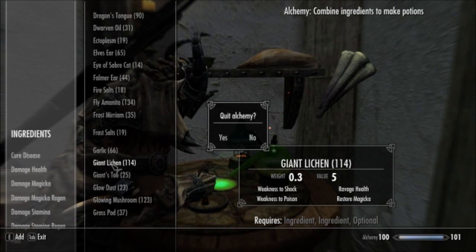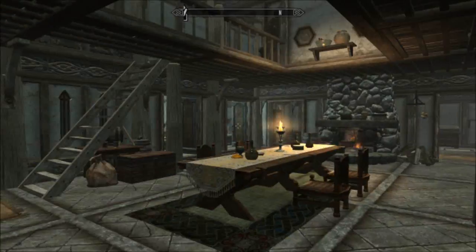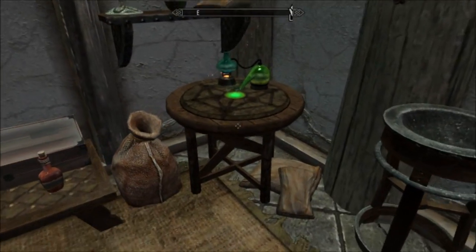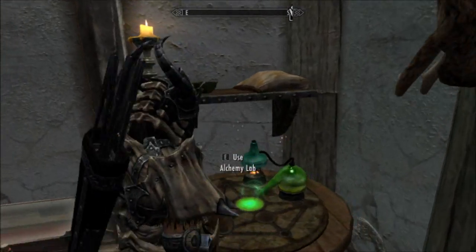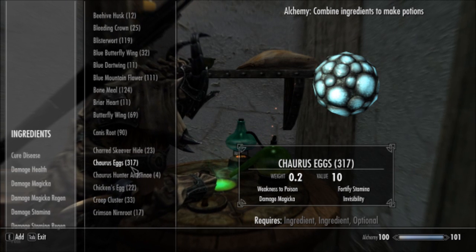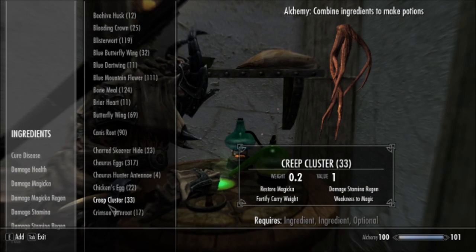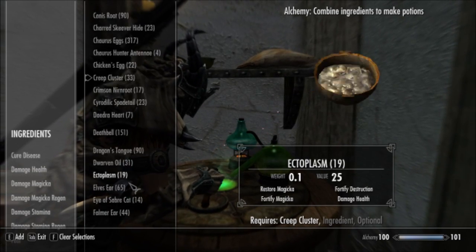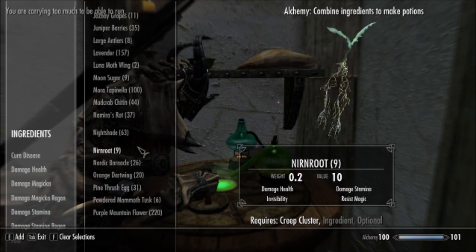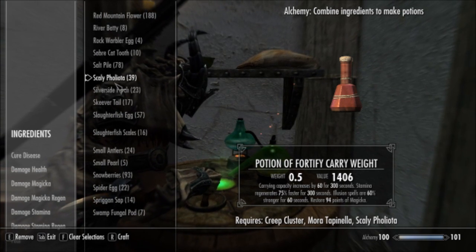If you have the Hearthfire DLC and you have a nice little garden, like I do out here — and I'm overweight because I have a thousand pounds of ingredients on me — if you have a nice little garden, what I found through a little bit of experiment and research is that if you combine these three ingredients: Creep Cluster, Mora Tapanela, and Scalyfoliota — and all three of these ingredients can be grown —